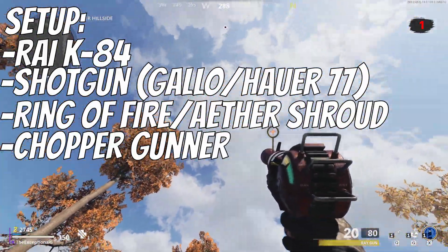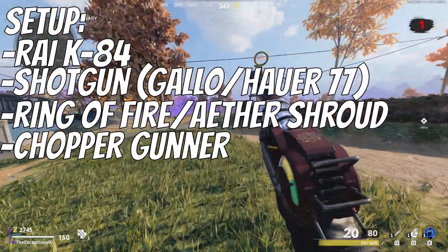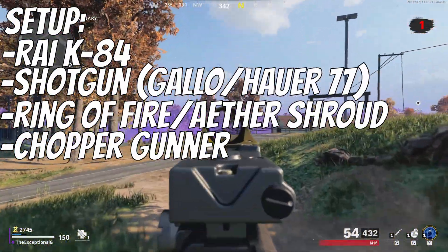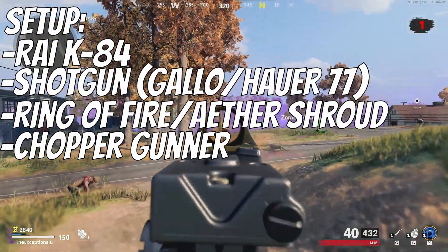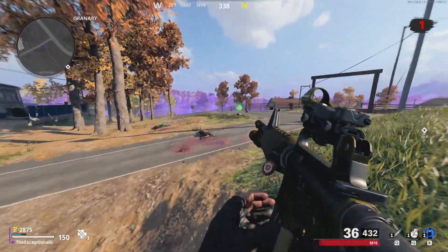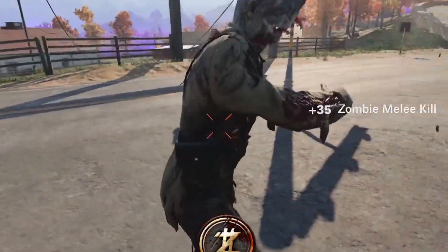I would have a Chopper Gunner killstreak for an exfil, since in this strategy exfilling is very important. Have any equipment you want — it doesn't really affect anything. As for perks, I would have things like Jug, Speed Cola, Stamina Up, Quick Revive, Deadshot, and Elemental Pop. Also Tombstone.